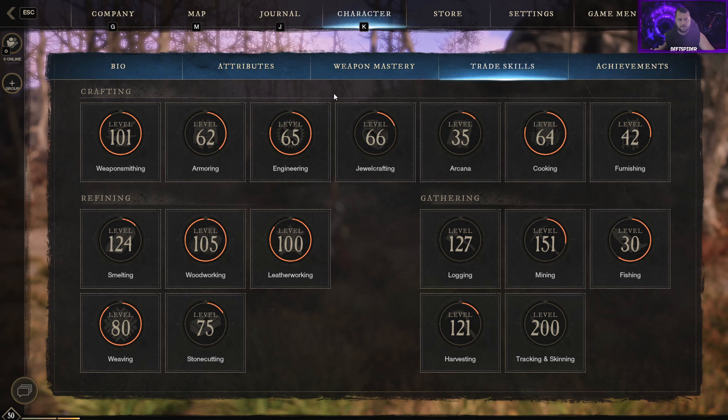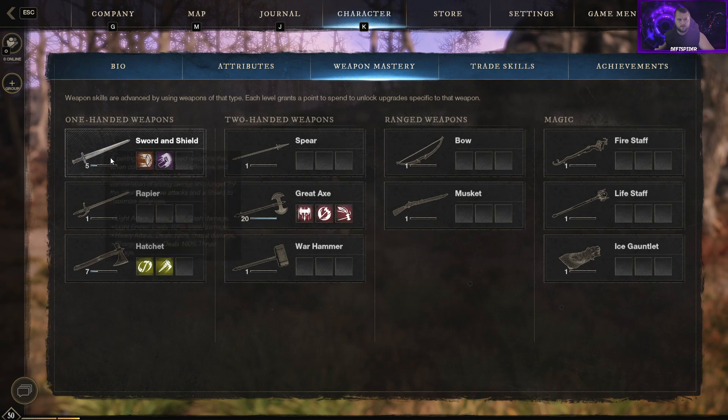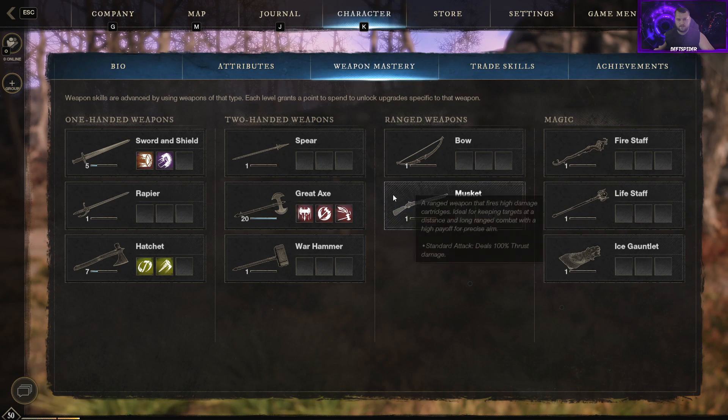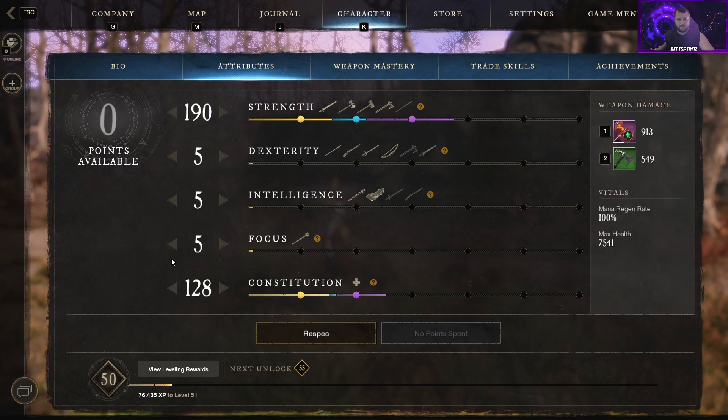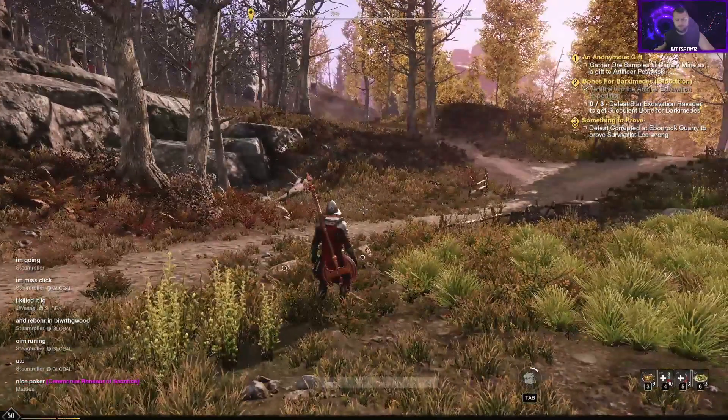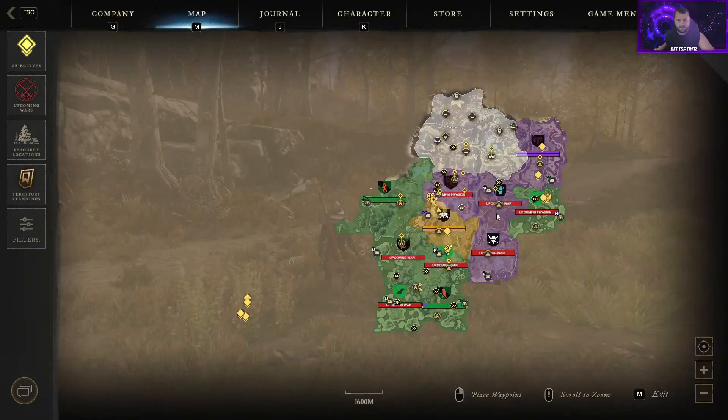From here you can see your stats — you can play whatever weapon you want, they all have purposes and uses. Attributes are just your base stats that you get every time you level up your main level.